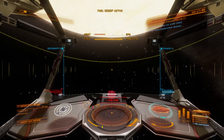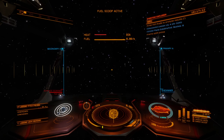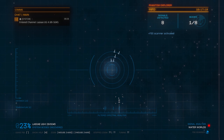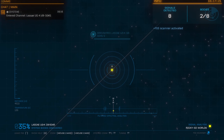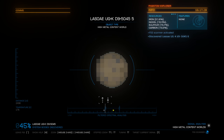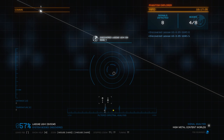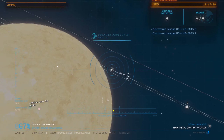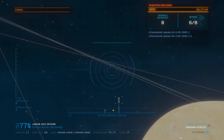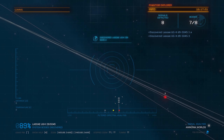Here we go. This means that we have a decent chance of finding something because we're not going to have to spend 20 minutes scanning one system. Go ahead and get past the star a little bit, hop into the scanner. Another water world. We have what we have. Give me biology — no, that's not biology. So this is another one where we have two water worlds in the same system.